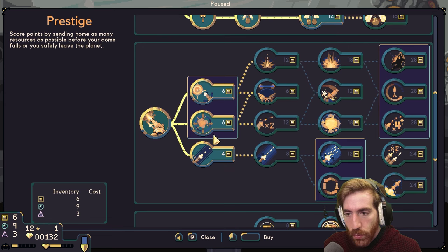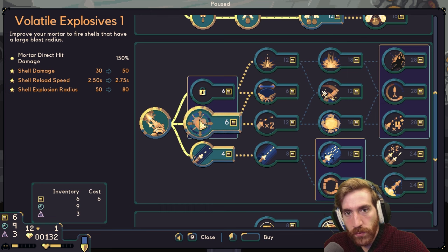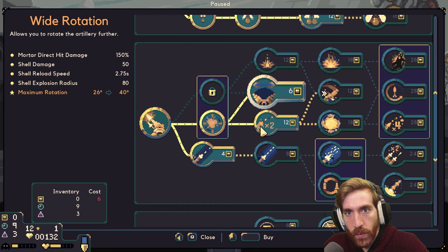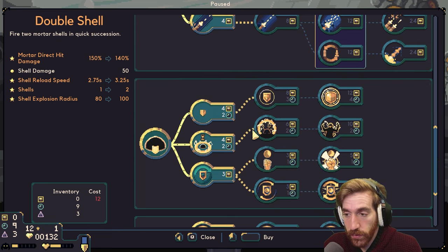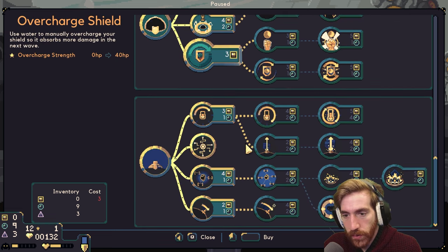What can I do for weapons? Monster buster: improve your mortar to fire shells specialized in direct hits, or improve your mortar to fire shells with a large blast area. I'm bad at direct hits so let's go with the blast area. Wide rotation allows you to rotate the artillery further, or double shell — fire two mortar shells in quick succession, that sounds super useful. Overcharged shield — I'd need that for sure.